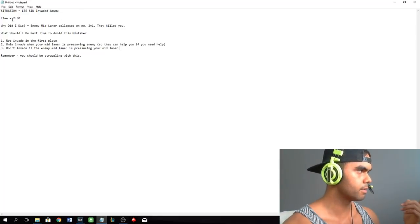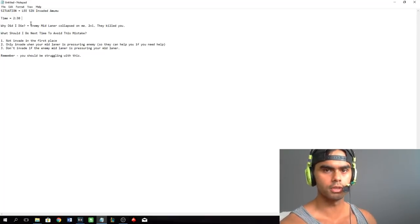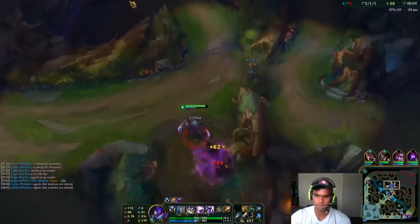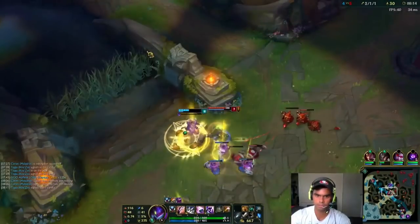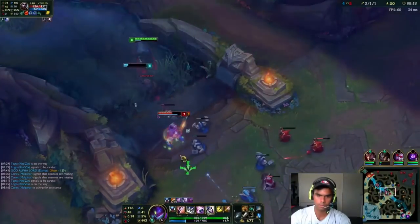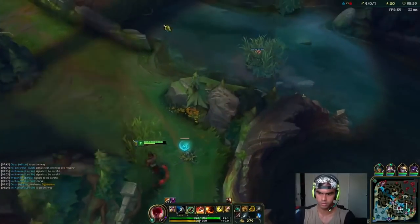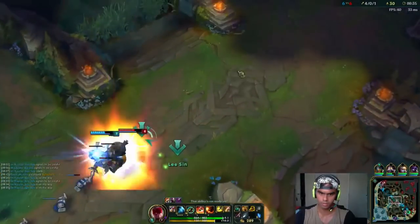So you've written down the time of the mistake, why you died because the enemy mid laner collapsed on you, and what you should do next time. Then you repeat this process for every single death in the game. With this process, you're not going to become a diamond level jungler overnight. But you tackle the problems you're able to tackle. Once you've figured out deaths and have that process sorted, then you work on ganks — why you failed specific ganks — and run the same process through on that concept. Then you move on to jungle farming, then jungle routes, and so on.